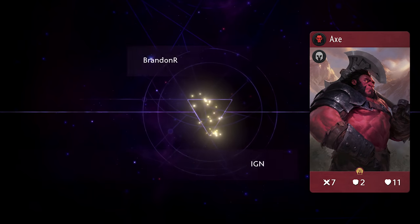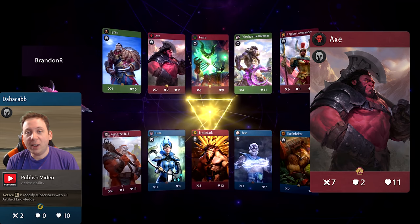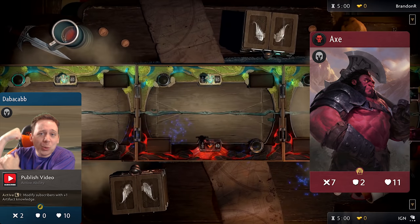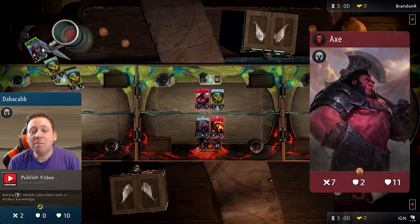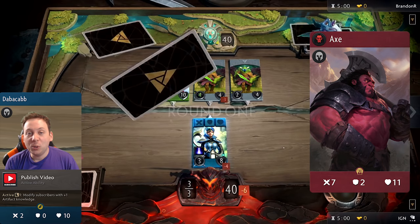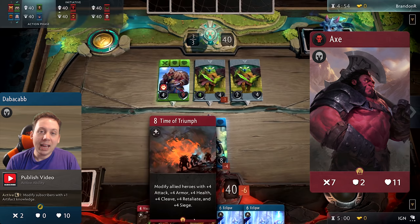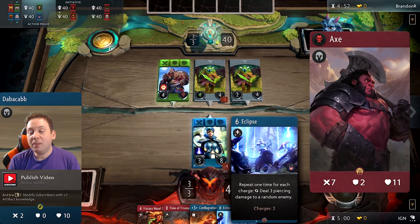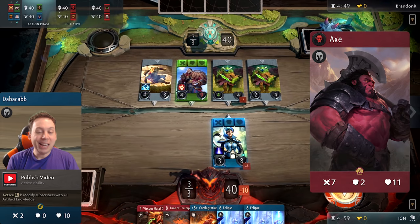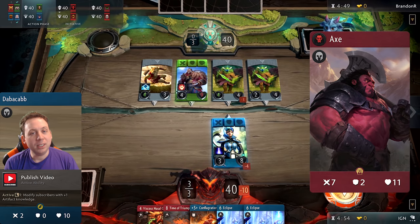Axe is quite possibly the most unique hero in all of Artifact because he doesn't have a passive. Instead, he just has big ol' red muscles. He has a massive body at 7 attack, 11 health, making him an absolute beast on the battlefield. The most important number here is the 2 armor. 7 attack is not that exceptional and 11 health is not that exceptional, but putting those together with 2 armor makes this guy damn near unkillable, especially since basic melee creeps won't even be able to touch him.